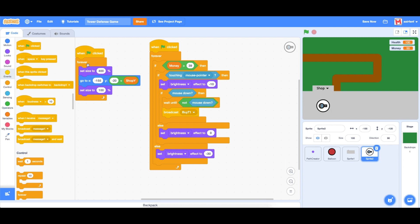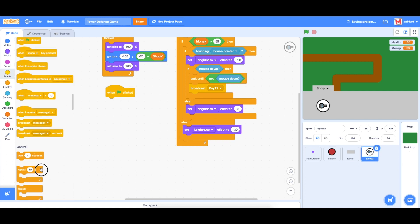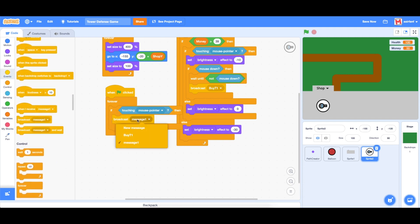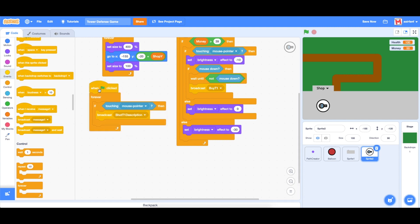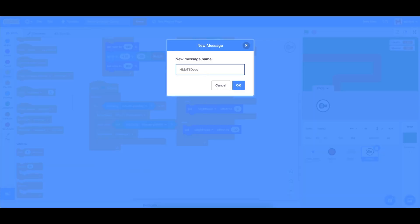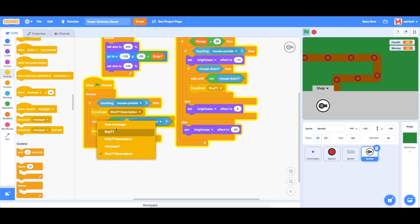The next thing we need to do is drag in a when flag is clicked, forever loop. If touching mouse pointer, we broadcast a message called 'show turret one description' — a little text that shows what turret one does and how much it costs. Then we use wait until not touching mouse pointer, hide, and broadcast a new message called 'hide turret one description'.